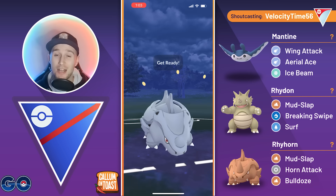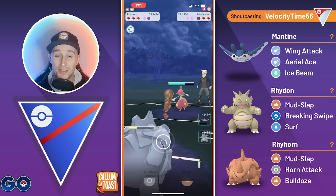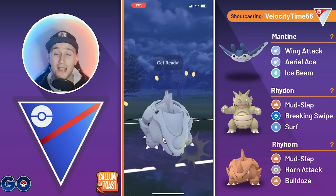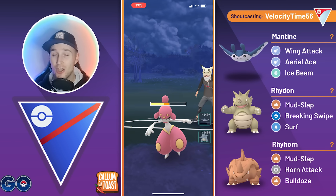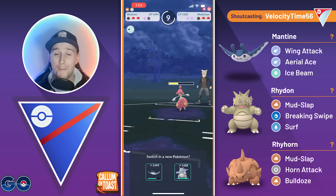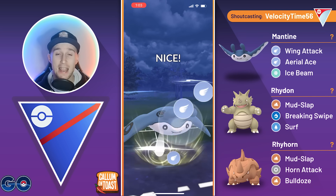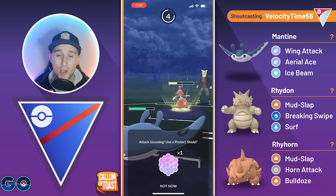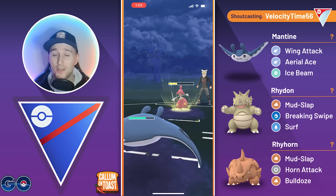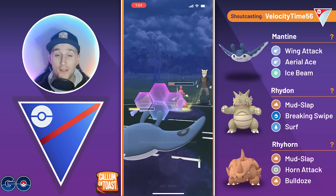They come back in with the Medicham now. We're going to go for another Horn Attack. I'm not really sure if it's worth baiting here — the opponent doesn't use their shield. We will make it to another Horn Attack before they farm us down, and this should put them into the half health range, which is quite nice for us. We are going to come back in with the Mantine. Of course we have to go for an Aerial Ace here, and if this is the team I'm thinking it is, then we should be looking pretty fine.